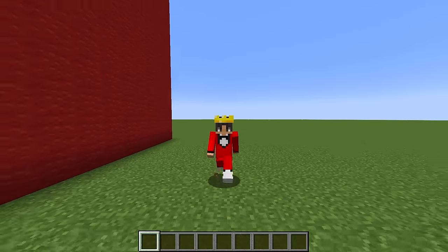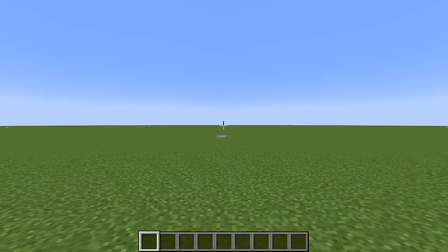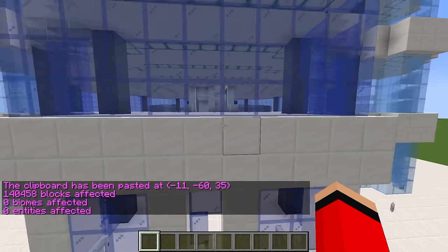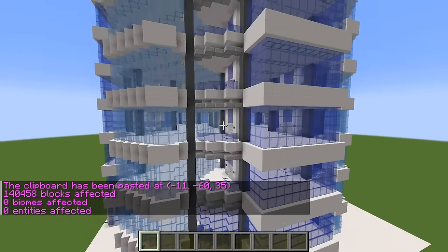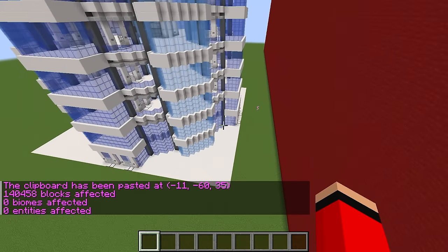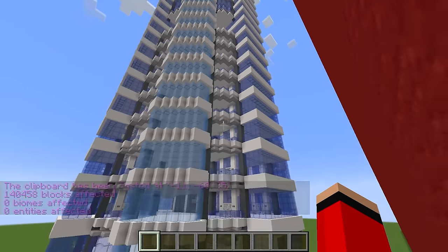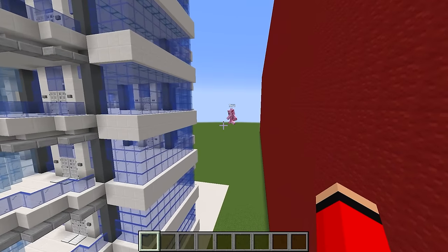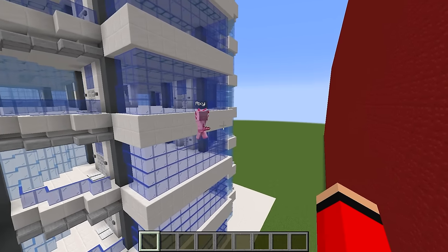I don't know about that one, Woodo. All I have to do is this simple command right here, and boom — my gigantic skyscraper just spawned in. There's no way Woodo's going to build something better than this. Whoa, this is gigantic, Mago. How in the world did you build it so quick?